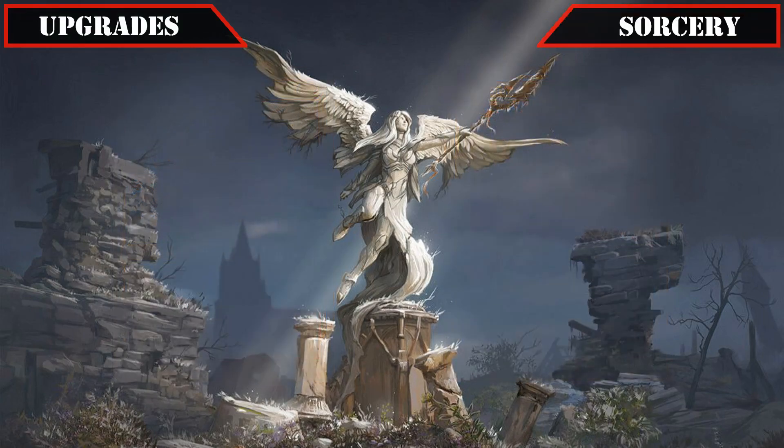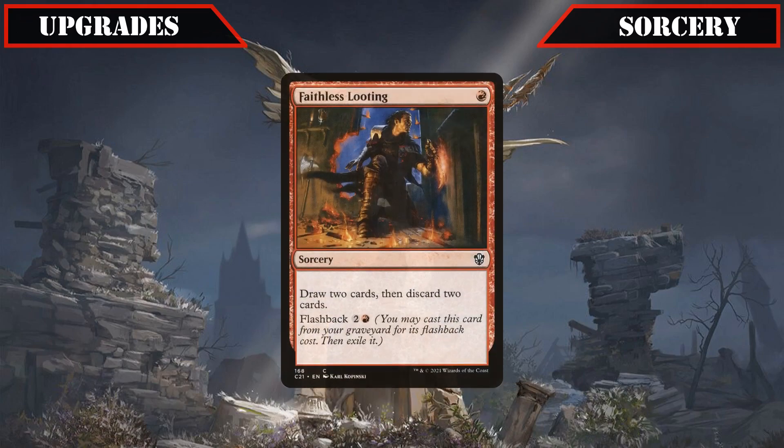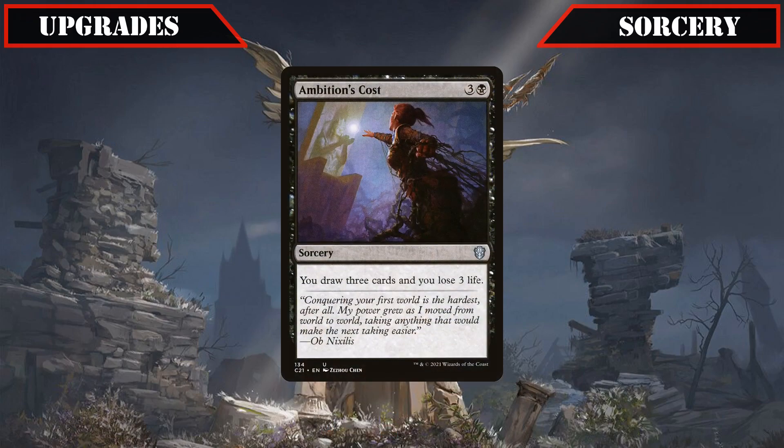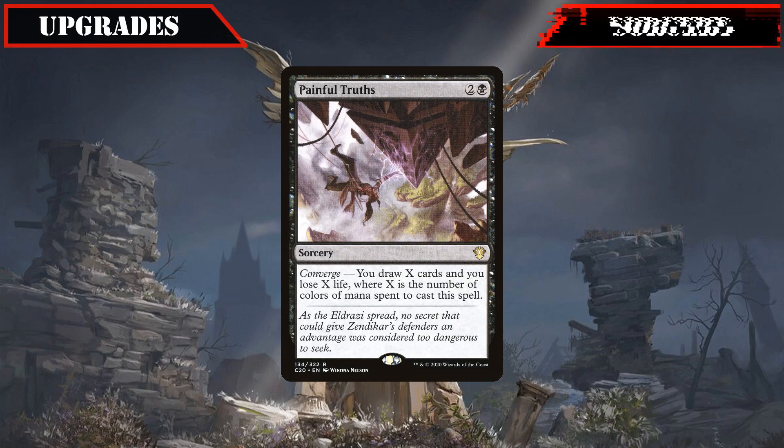We won't be seeing too many changes to our sorcery lineup either, with the board wipe Kaia's Wrath being swapped out for Yawgmoth's Vile Offering to give us access to another legendary spell that serves as both removal and reanimation, Faithless Looting's card selection being traded in for Search for Glory to give us access to a very good legendary tutor, and Ambition's Cost being exchanged for Painful Truths, which will usually still draw us 3 cards for 1 mana cheaper to let us cast it easier in the early game.